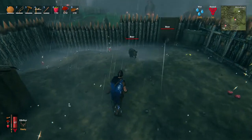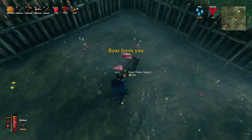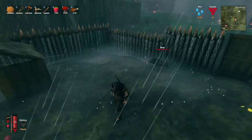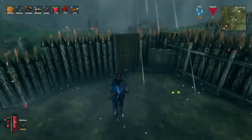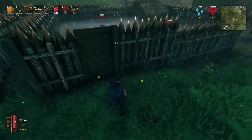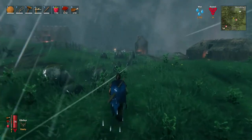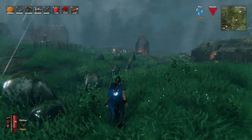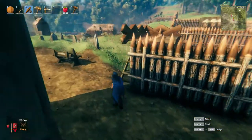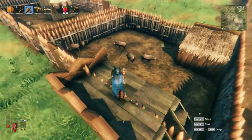All you need to do is trap a boar. The easiest thing to do is run up to one that's in the forest or the meadows so that it is startled. Once they are startled they will try and chase you and attack you. If you have a half built pen that is really handy — what I had was like two halves of a square pen built, so an L shape, and I got it to chase me into the corner of that L shape.